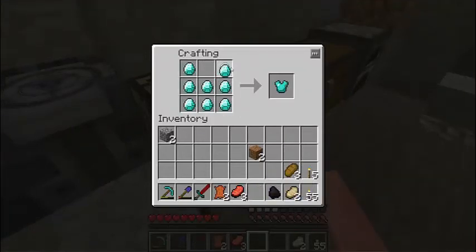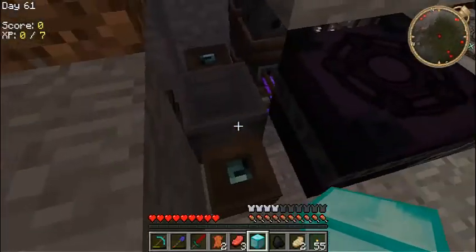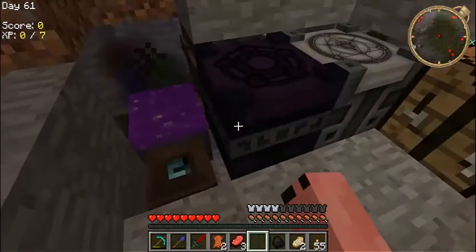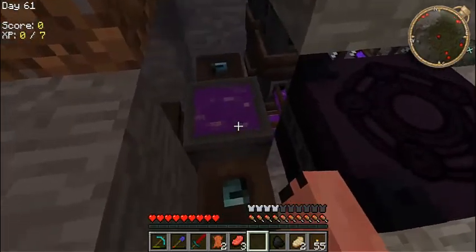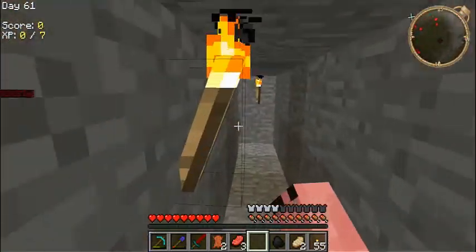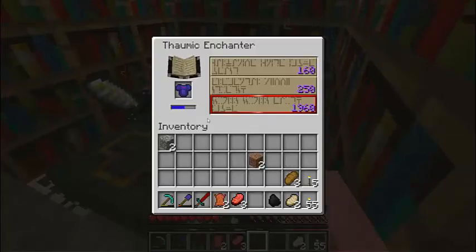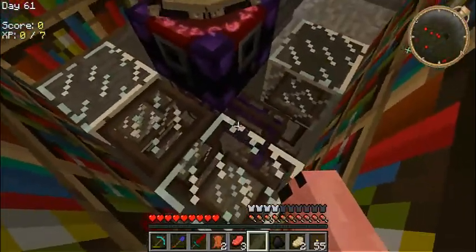Let's go ahead and throw a diamond block into the blender over here just so that we can get a lot of energy. That overflowed a little — produced a little more energy than I wanted. That's not a bad thing necessarily. That just means this is gonna fill up that much quicker and we'll actually be able to get that suit of armor finished and move on with our day.